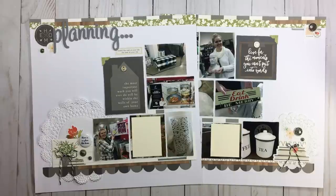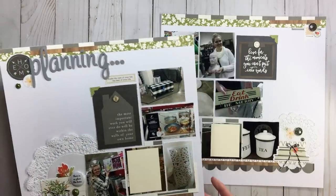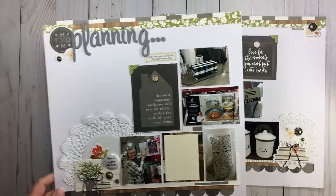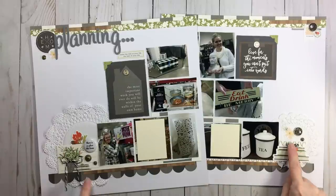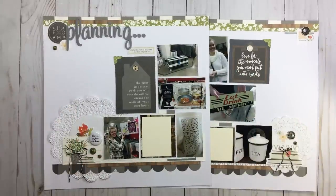Now let's talk about where my Scrap Spin supplies landed. Thickers landed right there as my title — very easy. Circle punches did not make the cut for the layout, but they were already out and I needed them for a home planner project, so that worked out perfectly. Distressing absolutely landed on my photos and journaling cards — I'll be talking about that in a mini tutorial. The twine made it on some bows, and the brads — yes, love my brads!